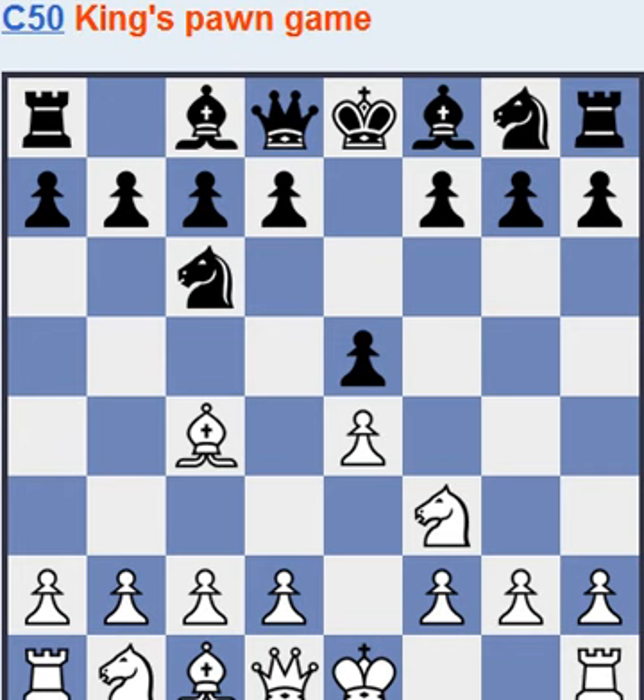H6 doesn't seem to be working for black, and g6 also — the bishop might not go very far, because white can just play d3, not d4.